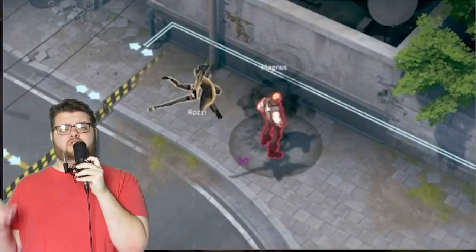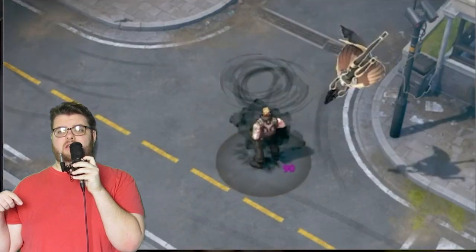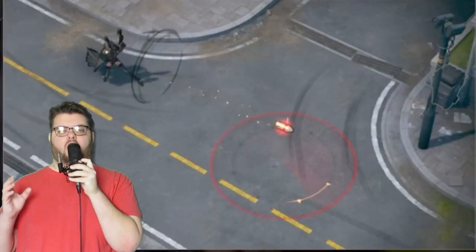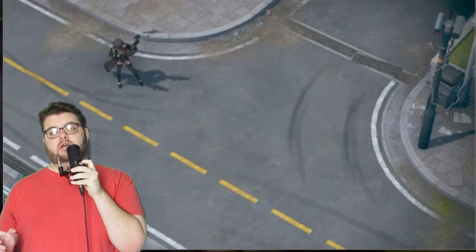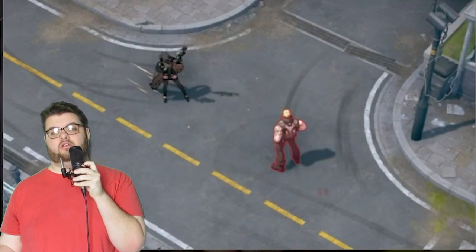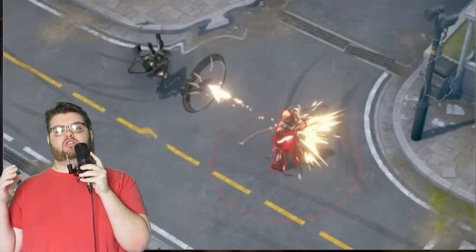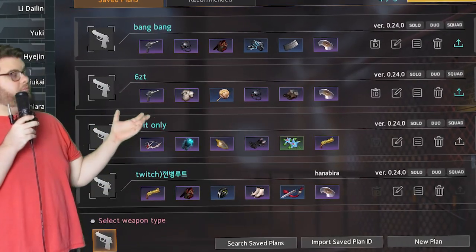With E, she'll do a flip over the target and you can recast it to push them in a targeted direction. If they hit a wall, they get stunned. Her R ultimate is kind of similar — it's a Semtex grenade that she lobs in a targeted direction, and if you do a bunch of normal attacks into the grenade, it explodes earlier than it would otherwise.